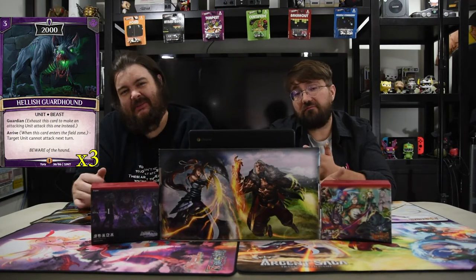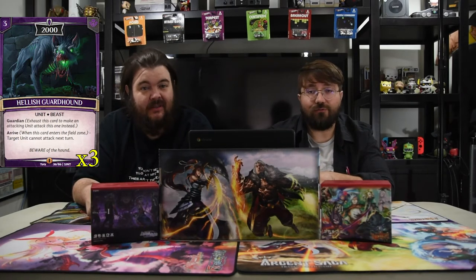This guy is the best doggo though — Hellish Guard Hound. It's a three-drop 2000. It has guardian and then it has double guardian, so arrives: target unit cannot attack this turn. We didn't realize how powerful it is until we explored it. We all made our mistakes about this card being just a starter deck card, like 'eh, it's whatever,' but no — that dog is real strong, real good.